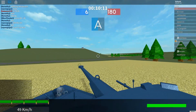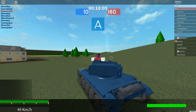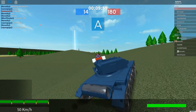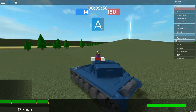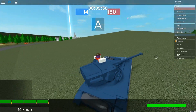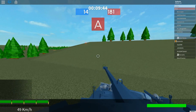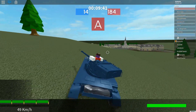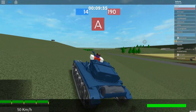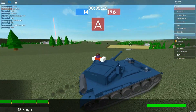Sitting at number 6 would be the AMX 13 75. The reason why this tank sits at number 6 is because it's a rare tank that you find on the battlefield. It's a 4-shot autoloader with a 75mm gun. But the downside of this tank is it doesn't have a lot of health — it's actually one of the least healthy out of the tier 7 light tanks. It also doesn't have the speed. Its big brother, the AMX 13 90, is a lot better.